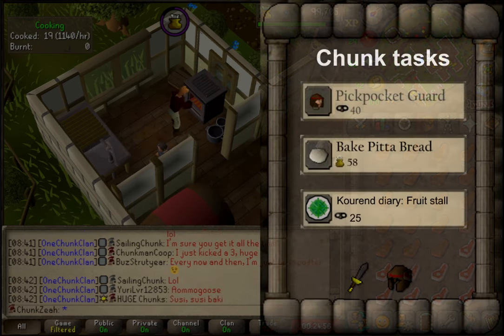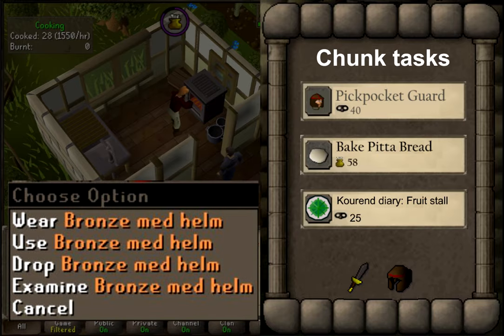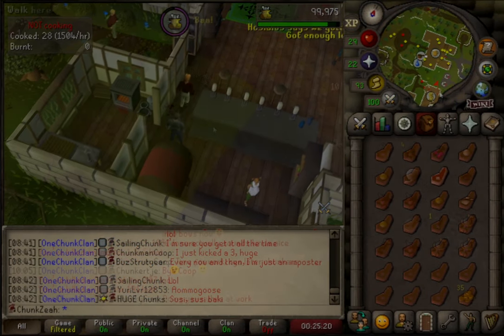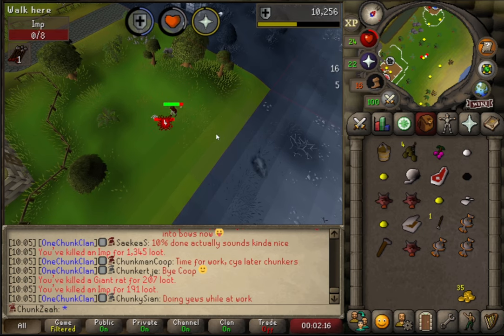Before rolling a new chunk in Hosidius, the following achievements must be met: achieve a Thieving level of 40 to pickpocket a Hosidius guard; attain a Cooking level of 58 to bake pita bread; complete the current diary task to pickpocket from the food stall. Additionally, to acquire best-in-slot melee gear I must equip an iron dagger and a bronze med helm, and for Magic a wizard's hat is required.